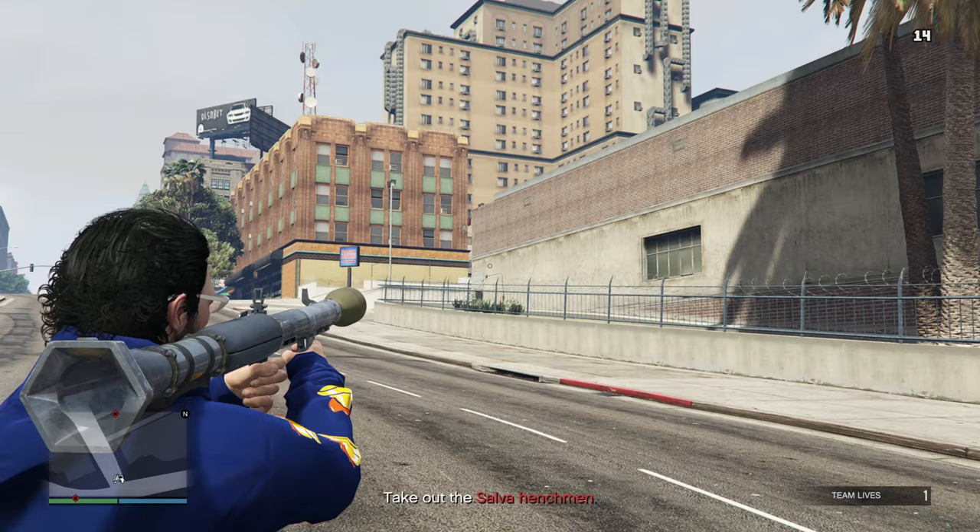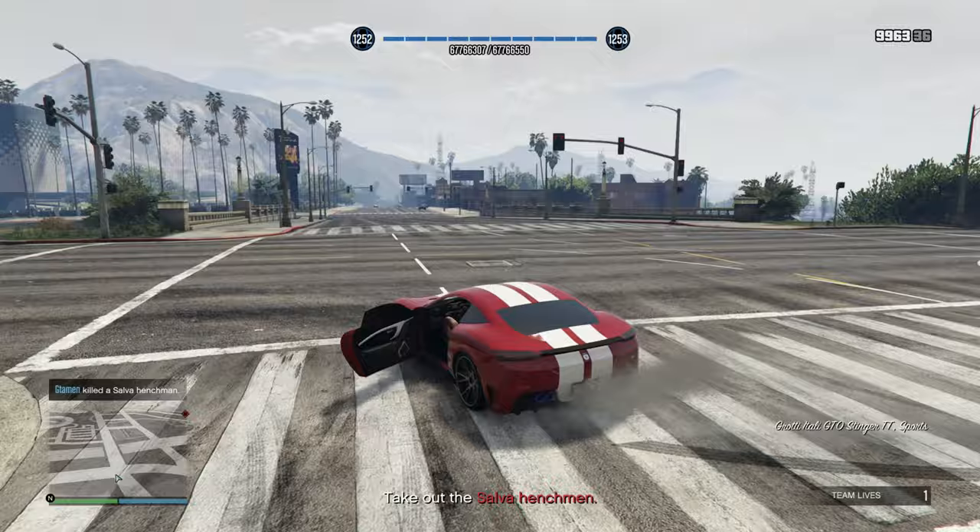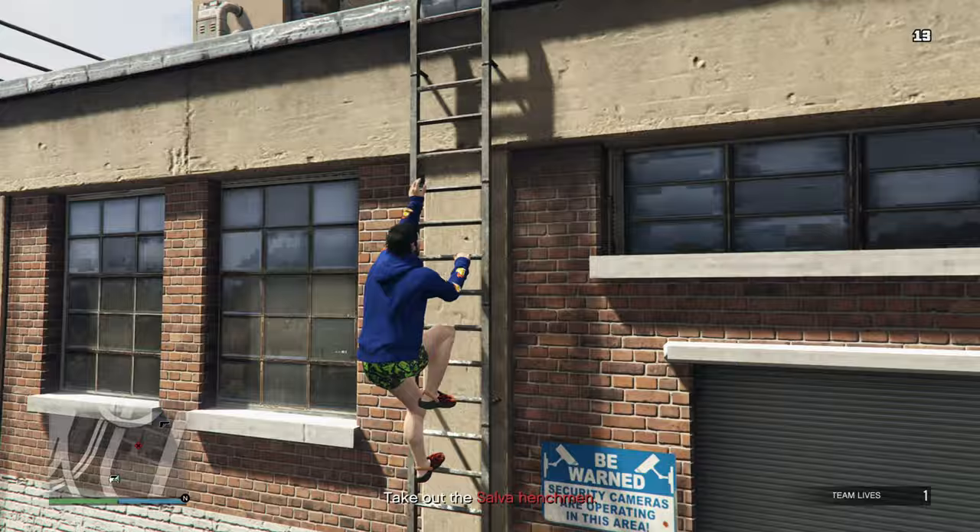For the third location, look for a gap and aim above the air conditioning unit that you can see. Shoot your RPG there and you'll be able to take him down because he's hiding behind that unit. For the final location, make your way there, get on the ladder, get on the roof, and shoot him down with an RPG. Nice and easy.